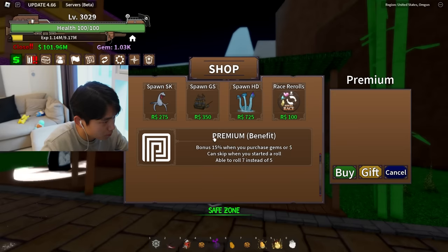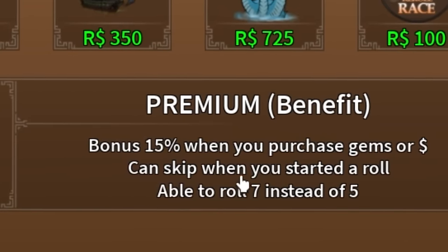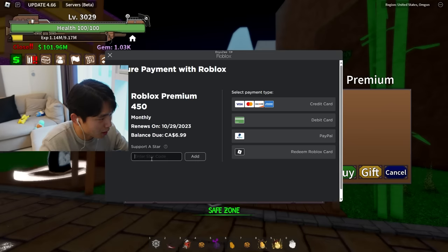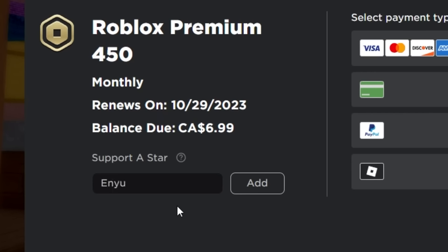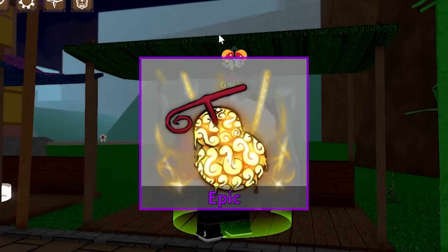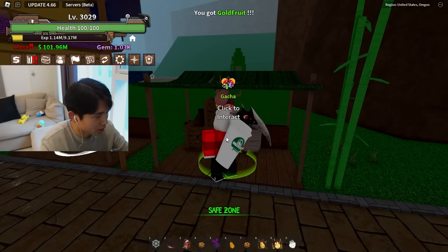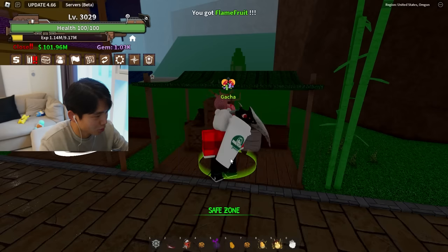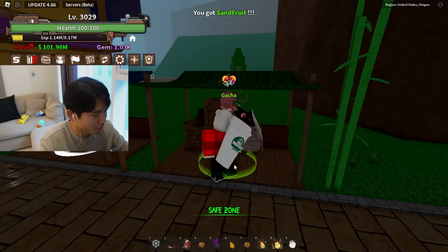Is there a game pass to skip this animation? Oh, here it is — premium benefit. Bonus 15% when you purchase gems or money, and can skip when you start a roll. I just need to get Roblox Premium. Of course, be sure to use star code NU when you're subscribing to Roblox Premium. All right, I purchased Premium. Oh, there's the skip button. We got an epic — well, damn it, now if I do that I can't auto-click anymore. But it is a little faster.